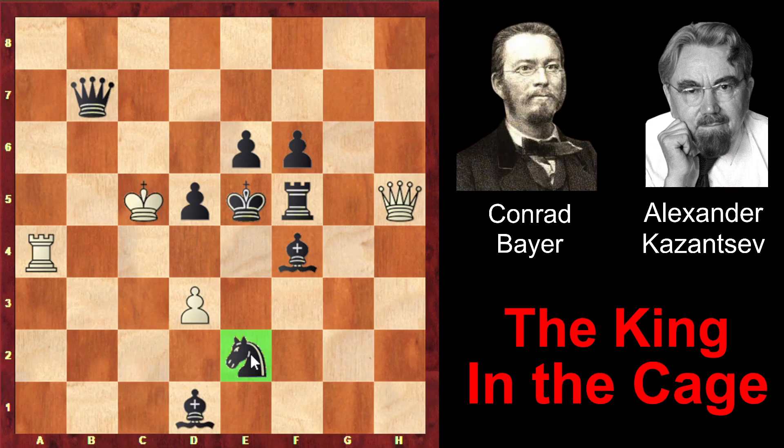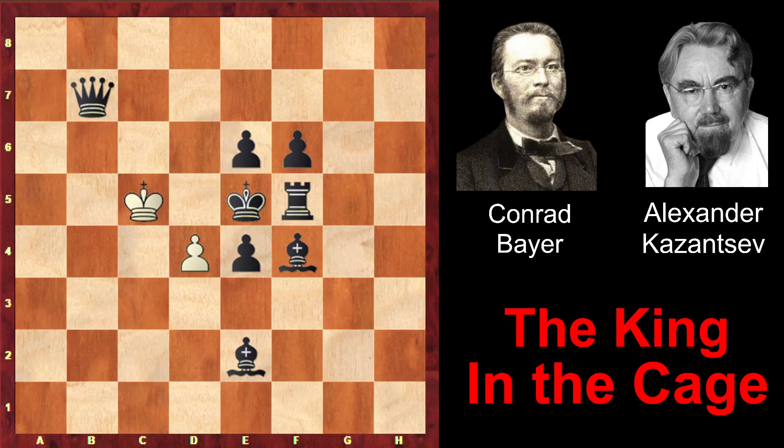That's why it's important to eliminate the defender of the d4 square first. In order to do it, the queen is sacrificed — Queen takes e2 check. After Bishop takes e2, now this variation works: Rook e4 check, d takes e. The construction of the cage is finished, and the only remaining pawn checkmates the king. D4 checkmate.